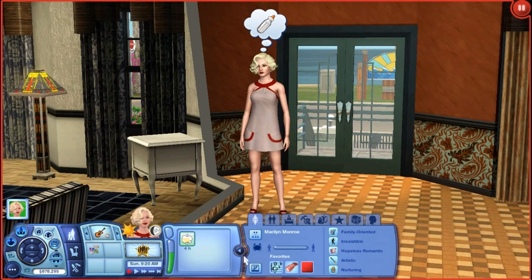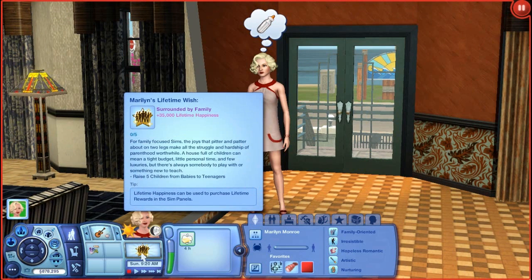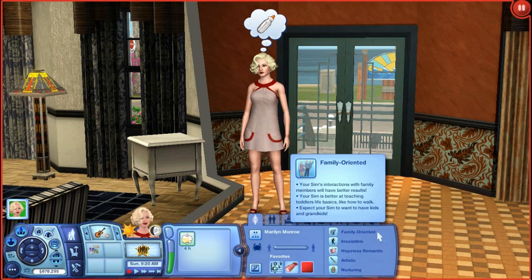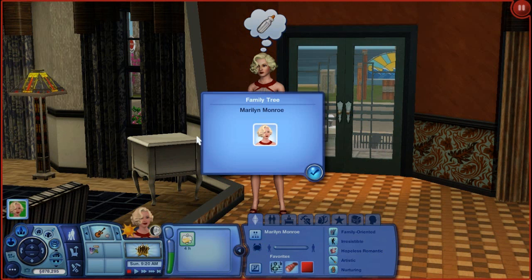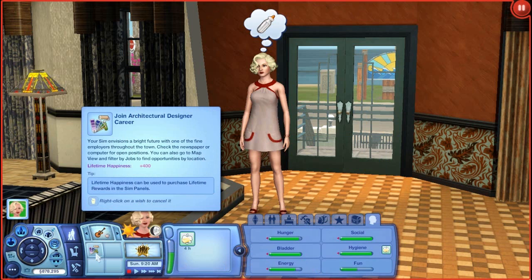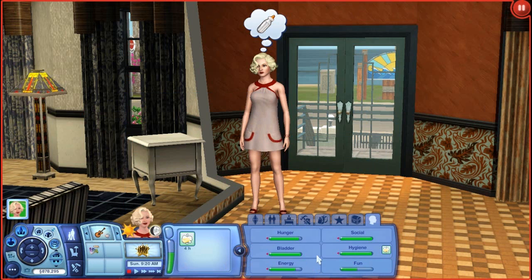Her lifetime wish is to be surrounded by family — specifically to raise five children from babies to teenagers. She's a young adult. Her favorites are classical music, lobster thermidor, and the color red. In real life she was a Gemini, but I gave her my own sign which is Cancer. Her traits are family oriented, irresistible, hopeless romantic, artistic, and nurturing. As you can see, her family tree is empty and I cannot wait to fill it up! She's unemployed right now and wanting to join the architecture design career — we'll see about that.